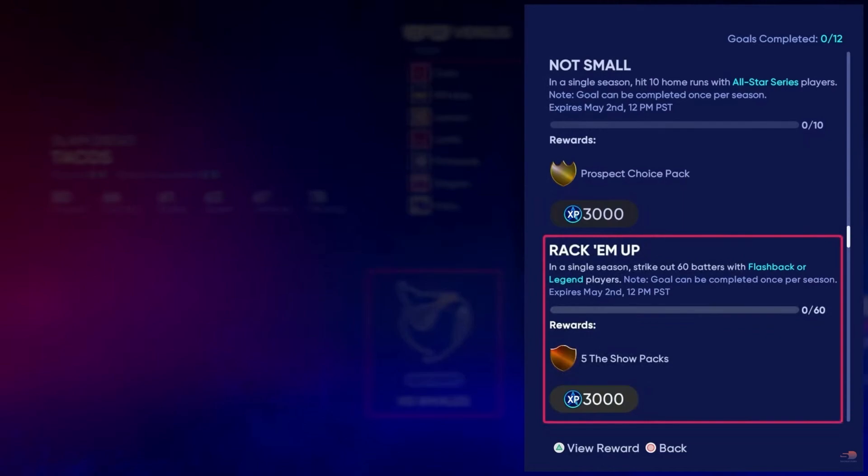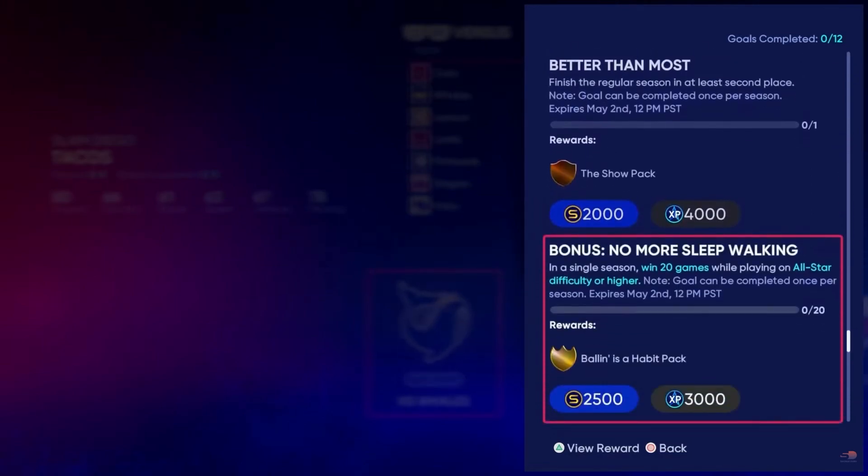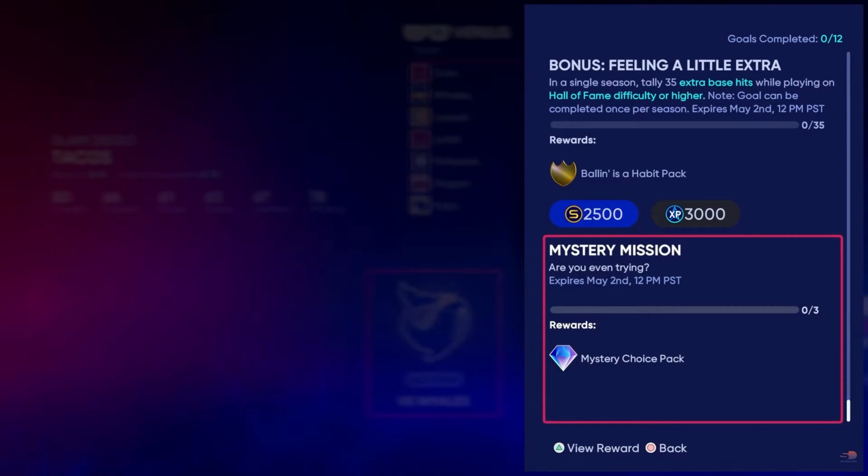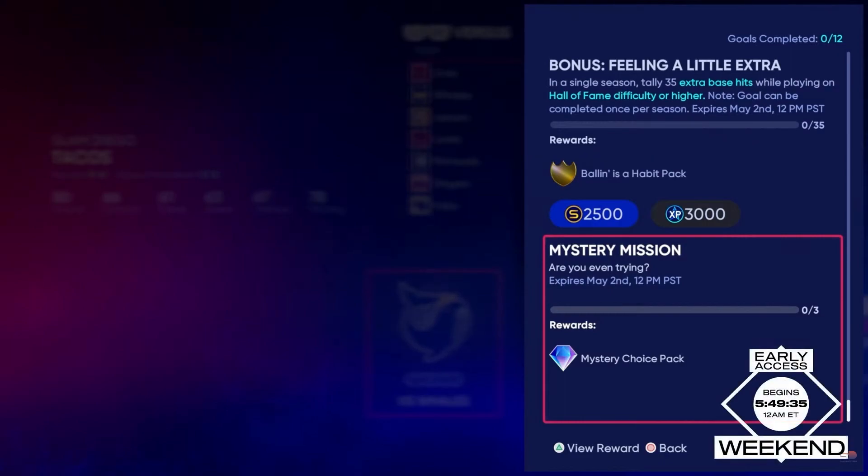The non-repeatable missions will be replaced with new ones each season, while the repeatable ones you can keep doing over and over. If you play on Hall of Fame difficulty or higher and get 35 extra base hits, you earn a ball, a habit pack, 2,500 stubs, and 3,000 XP — so there are incentives for higher difficulty. There's also a mystery mission that nobody knows yet; if you complete it apparently three times, you get a mystery choice pack. The first Mini Season ends on May 2nd.